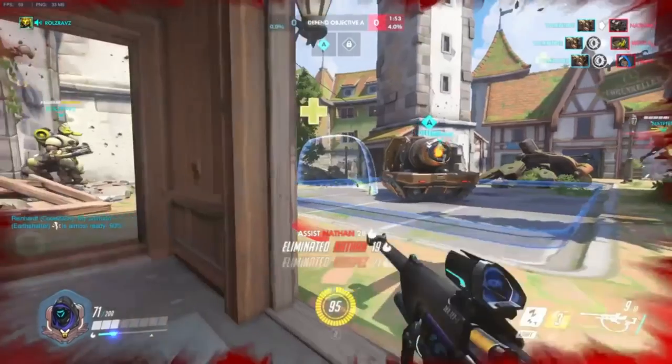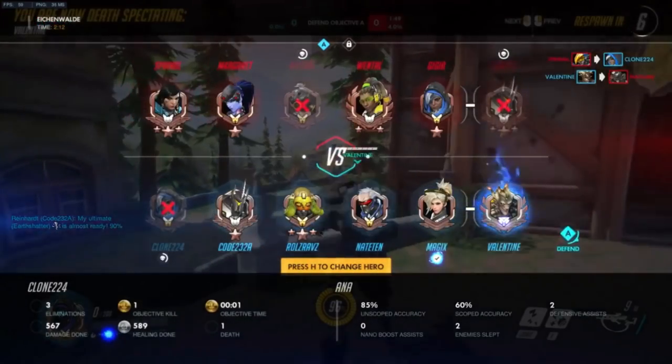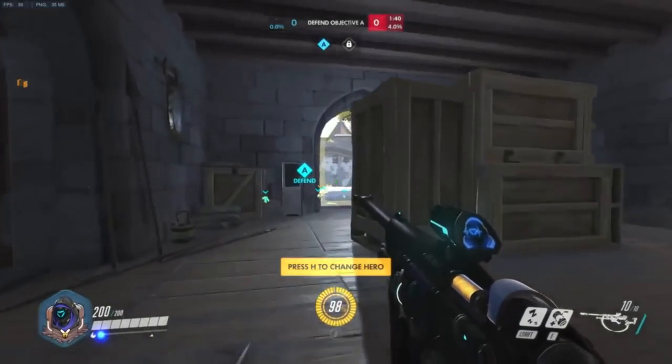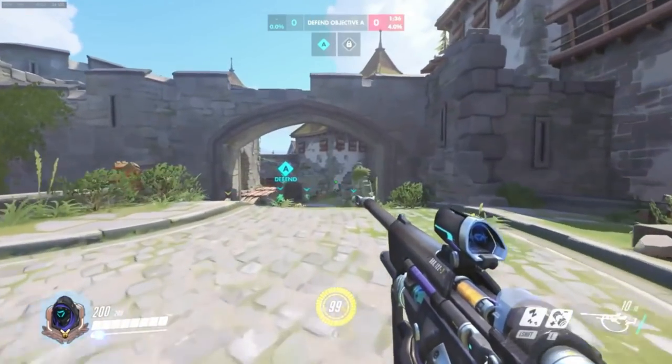Losing a Reinhardt that you could have saved is literally game-changing. The Pharah comes from behind him — awareness, ears, using audio cues, stuff like that. But we won't be focusing on that today. We'll just be focusing on positioning, and I will also be focusing on scoped versus hipfire as well.